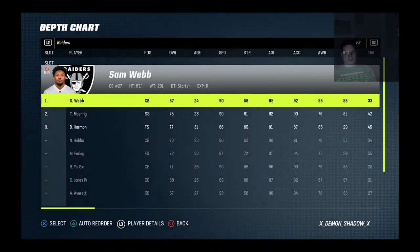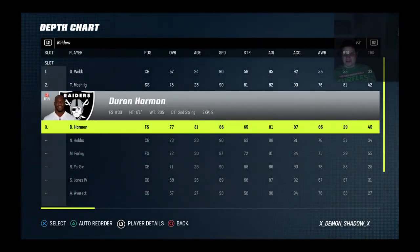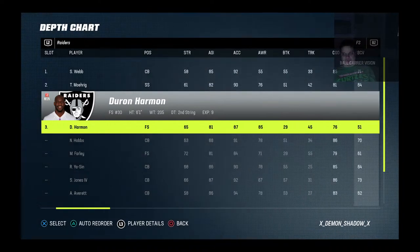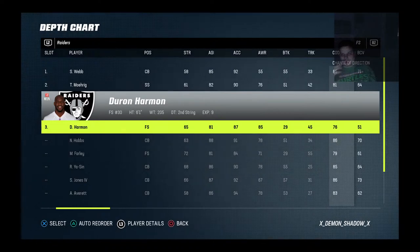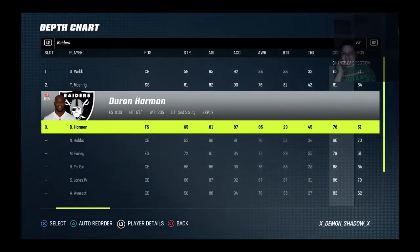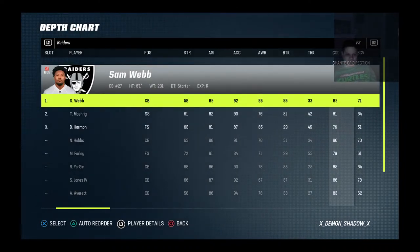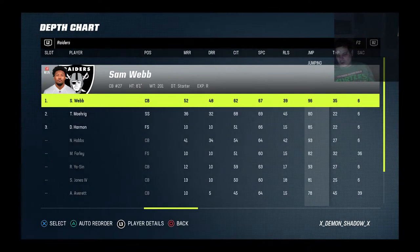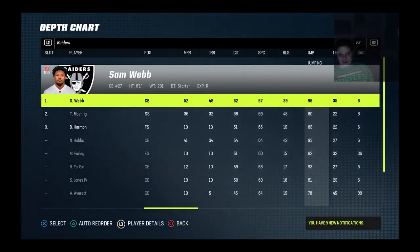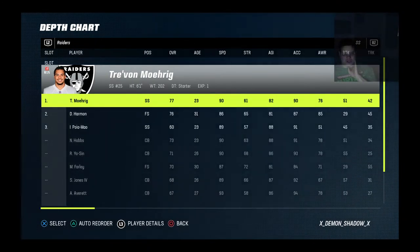As far as your free safety, I'm going to start Sam Webb. The last time I was playing regs, Harmon just wasn't it — he's not fast enough. My biggest decision was between agility and change of direction. If you're going to be a user in the safety at any point, 76 change of direction is bad. You're going to get beat to the sidelines, beat over the top. If they're running crossing routes, you're just going to be out of position. I decided to go with Sam Webb primarily because of the better change of direction, and as a user he has 96 jump. So we should have Rock Yassine, Nate Hobbs with a 93 jump, and a safety with 96 jump — it should be intriguing as far as pass defense.